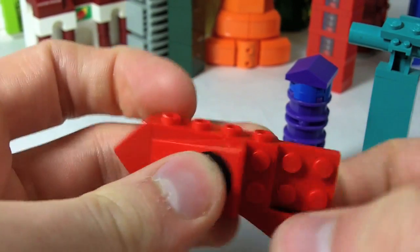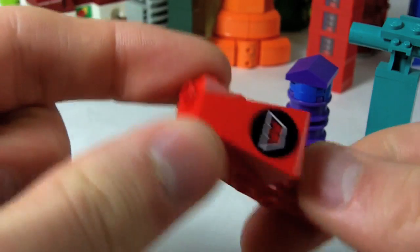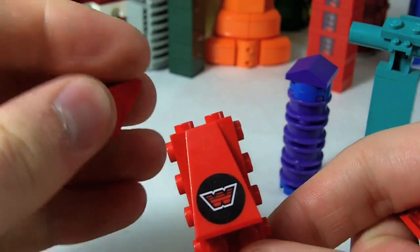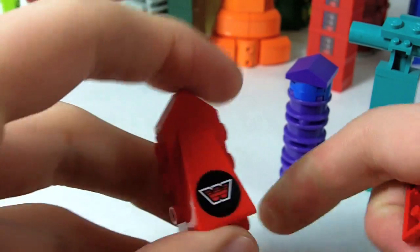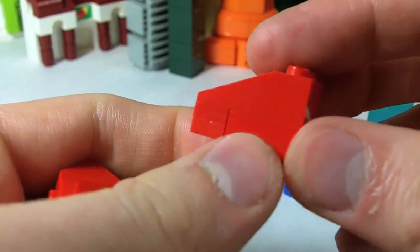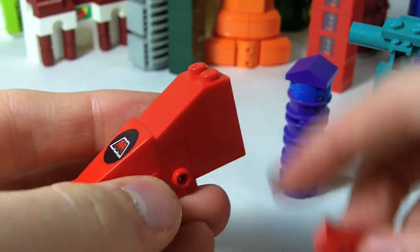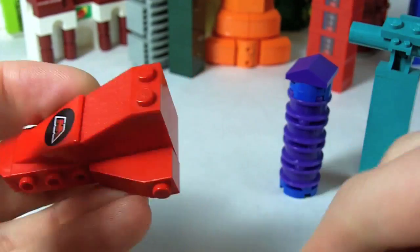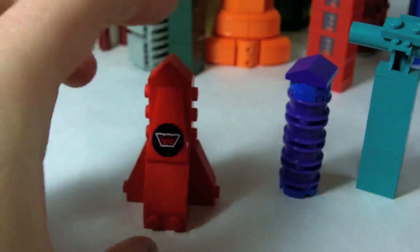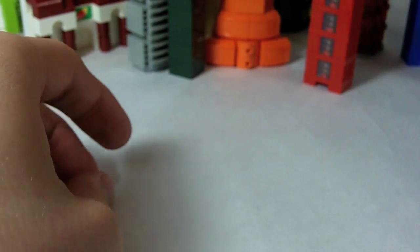This red building is mostly just this one piece - it's from the old Exo-Force sets, but I flipped it around so it becomes a W-shaped building. Then I just filled out the bottom with a two-by-two brick, some one-by-two plates, a two-by-three slope, and some one-by-three slopes on the side so it fills out and sort of looks like something.